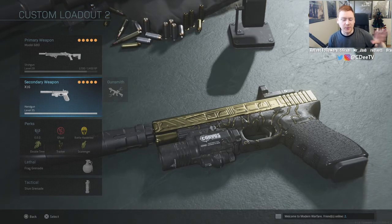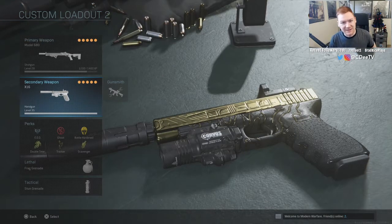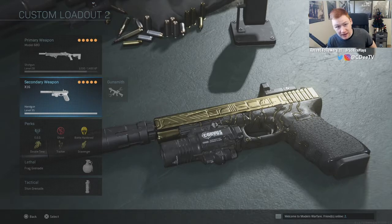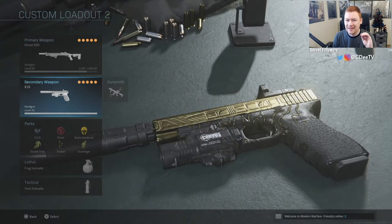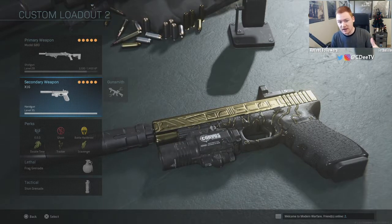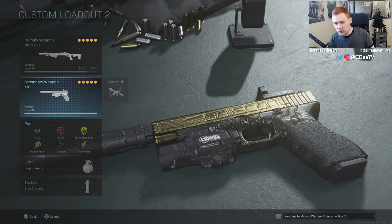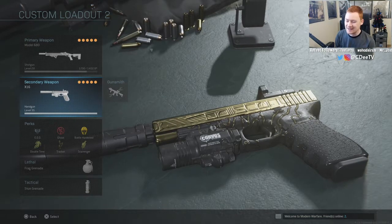What happened was I wanted to get the riot shield gold, and obviously for that you need a secondary, so I threw on a pistol. It turned out that the riot shield was terrible — probably the worst gun I've ever gotten gold — and you guys can check out those videos if you want. That left me with a lot of extra kills with my secondary, so just getting the riot shield gold I actually got two pistols gold. More videos coming, but first up is the X16.